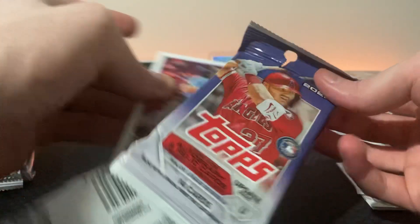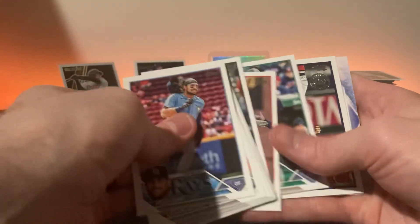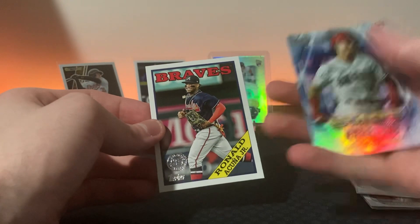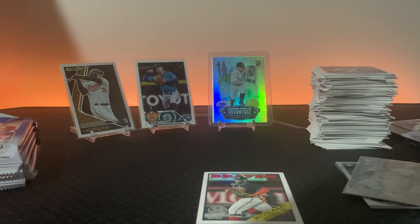Not the purple that we've been looking for - that's what people have been saying about these boxes: you don't get the color you want, or the parallels of rookie players. You just get some bland cards - nothing against Sam Haggerty - but it's not what you're looking for. You're looking for rookies, the big rookies. That card looks so different, it just looks like it should be a short print.